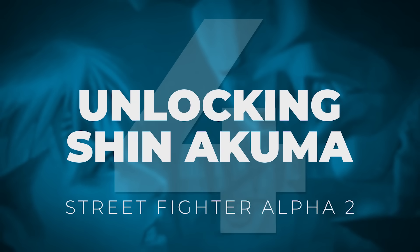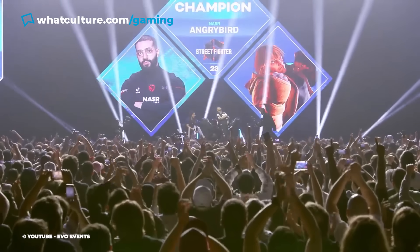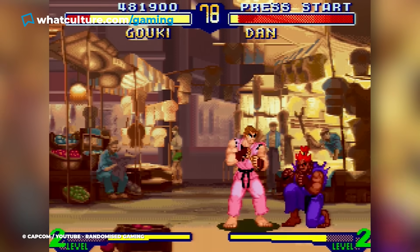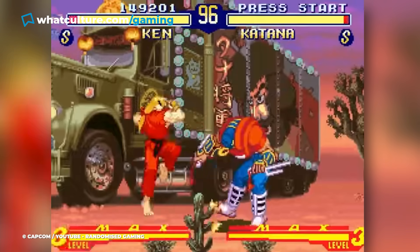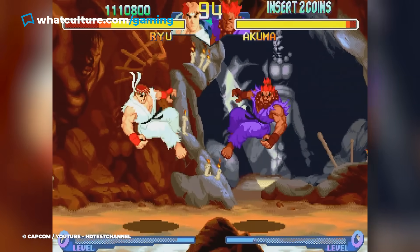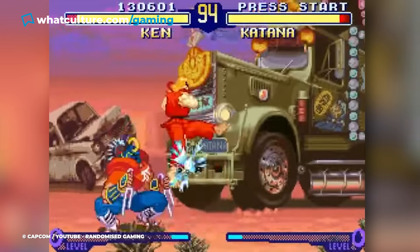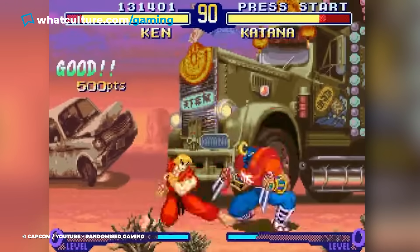Number 4: Unlocking Shin Okuma – Street Fighter Alpha 2. Considering the famous enthusiasm of the Street Fighter fanbase, it's honestly shocking that this cheat code for Street Fighter Alpha 2 went undiscovered until 2021, a whole quarter century after its initial release on home consoles. Gizaha from the Zeldix ROM hacking forums revealed the presence of a code which unlocks the game's hidden boss, Shin Okuma, as a playable character. To do so, you must first beat Arcade Mode.